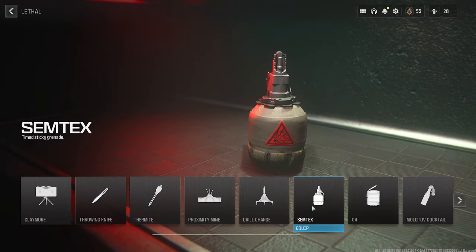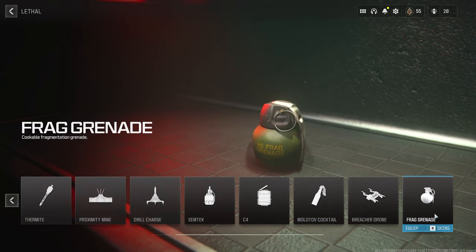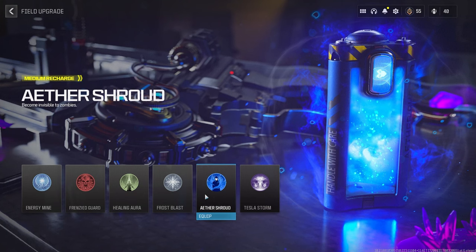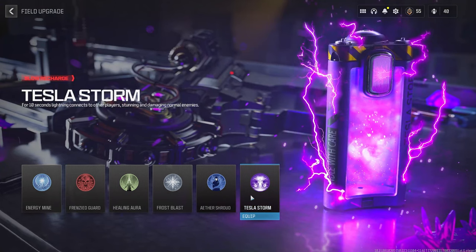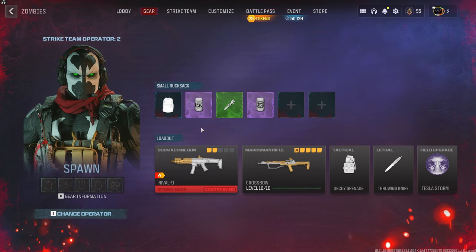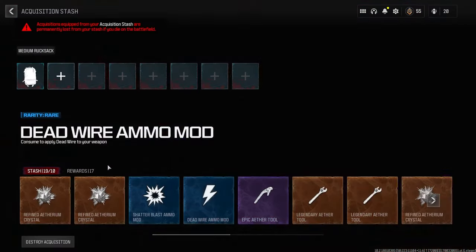You'll also need an explosive for later on, so you can use a grenade or find explosives around the map. For the field upgrade, use ether shroud so you can run away without zombies chasing you, or the tesla storm, which stuns zombies so they can't hit you, allowing you to get away. Weapons don't matter much other than the crossbow, as you'll be getting better weapons once you're in the game.